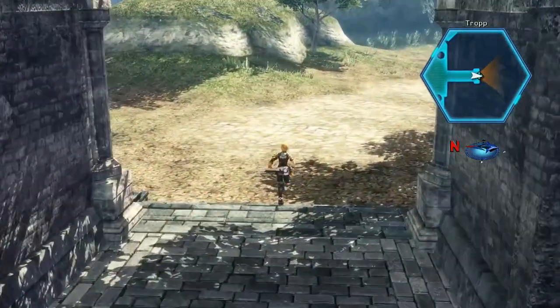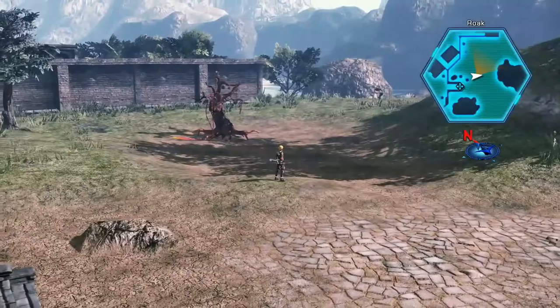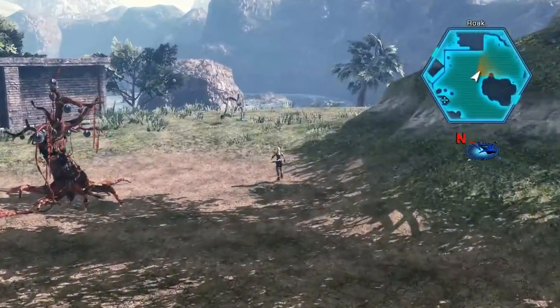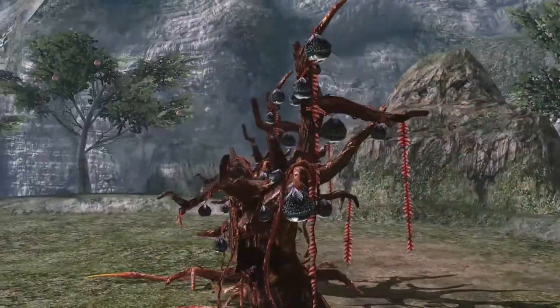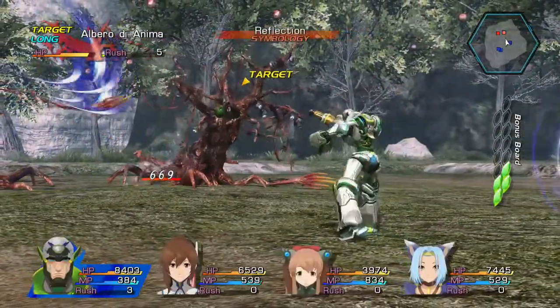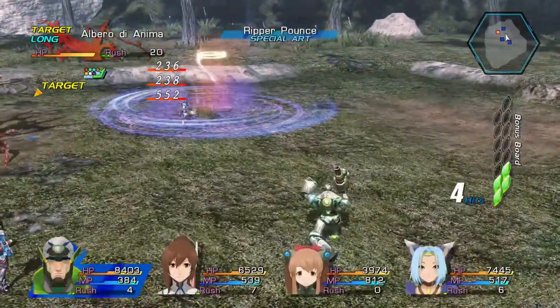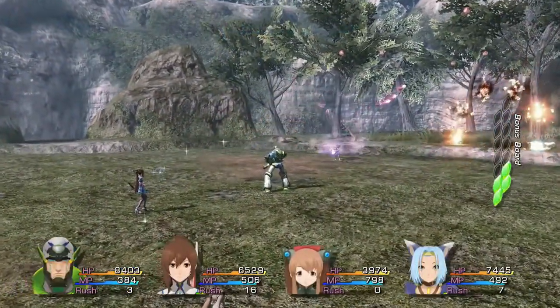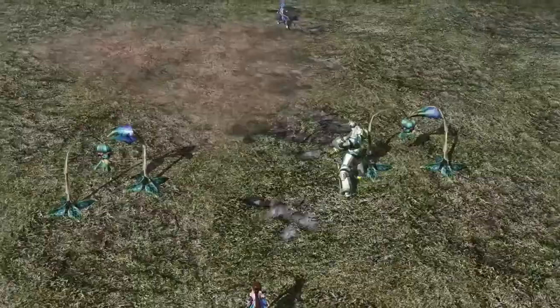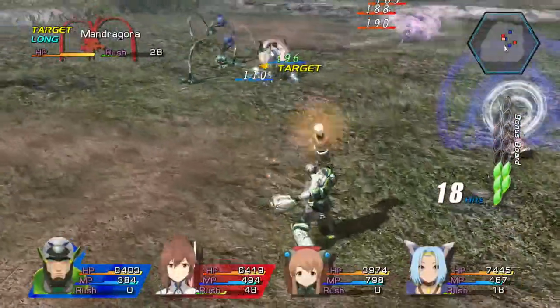Basically what you're going to do is head out of the city here and just over to the left. As you come out you're going to see this tree along with either another tree or with this plant thing, and this is what I've been using to build up my bonus board. If it's a plant thing we simply need to drag it to the tree - very easy just like that. Obviously then we're going to get the ambush and we're going to get a green tile. I've never failed to get this ambush - every single time I manage to get the enemies close enough together to grab that ambush and get the green tile. They're not actually that hard to kill either, so it's quite a quick means of building up your bonus board, and I definitely think at this point in the game it's the most efficient way of doing this.